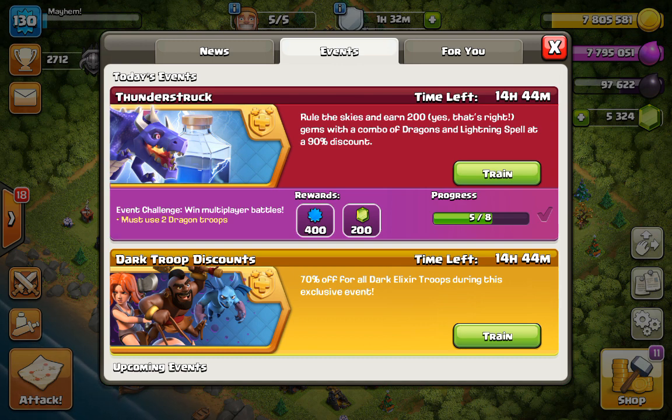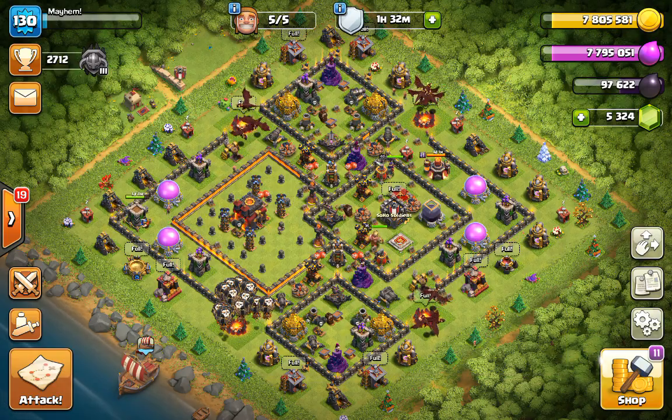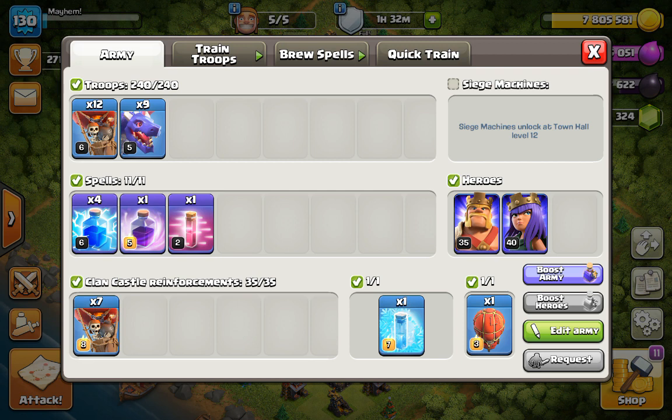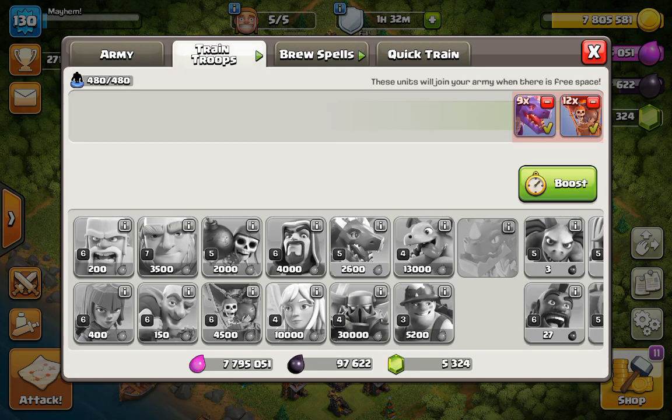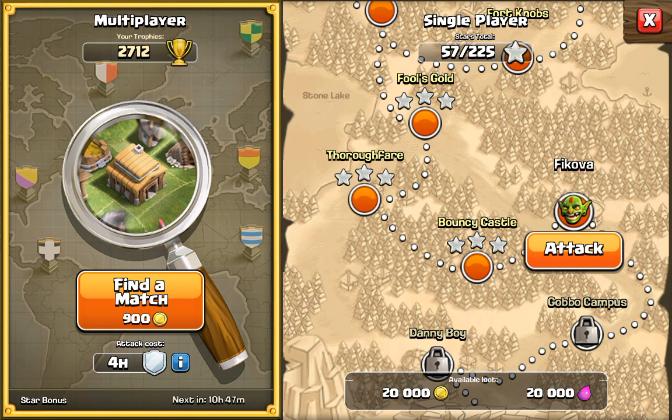I've got two dragon troops that I need to at least use on the multiplayer event, so we're going in with a composition of nine dragons, twelve balloons. My spells are four lightning, a rage, a haste, and then I've got a stone slammer with seven balloons and a freeze spell. I've already got my other troops cooked up ready to go on the next raid. We're going to find a base — hang tight guys.